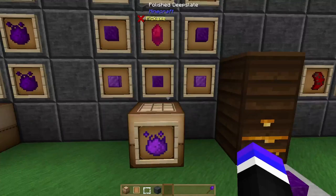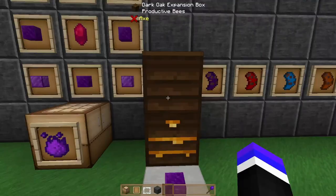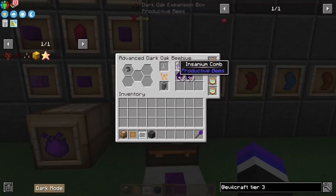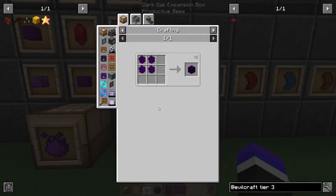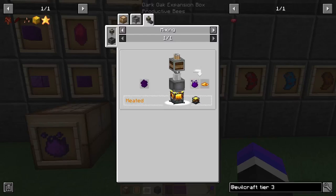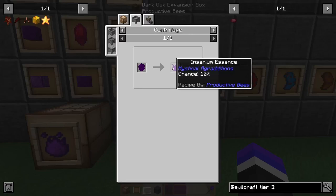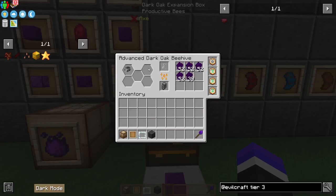The easiest and probably the least lag-inducing approach will be Insanium Bees. I have one Insanium Bee that has been running for a while and it's producing Insanium Honeycombs. You can process these in a Centrifuge to get Insanium Essence — it's a 10% chance, not guaranteed, not one-to-one. Only a 10% chance, keep that in mind. But with enough time you can get plenty of these.